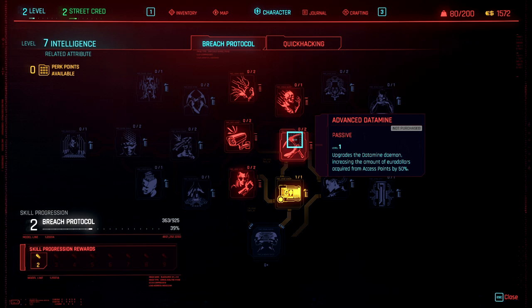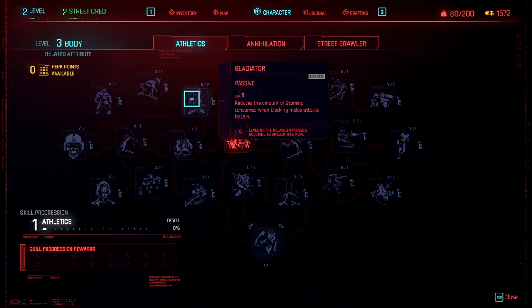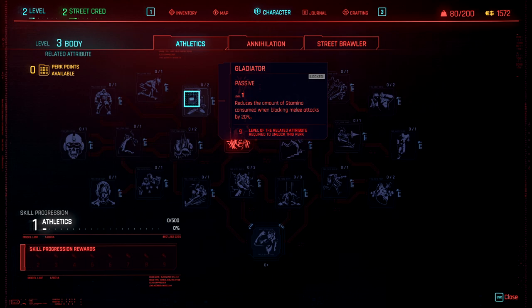The second point in advanced data mine makes that 100%. If you complete all three lines in the mini game, you will consistently see eddies between 1,000 and 1,600 for each access point. Lastly, I put one point into pack mule, which is found under body in the athletics tree. This increases your carry weight by 60. For me, this is a perk that every single one of my characters takes — it's a no brainer.